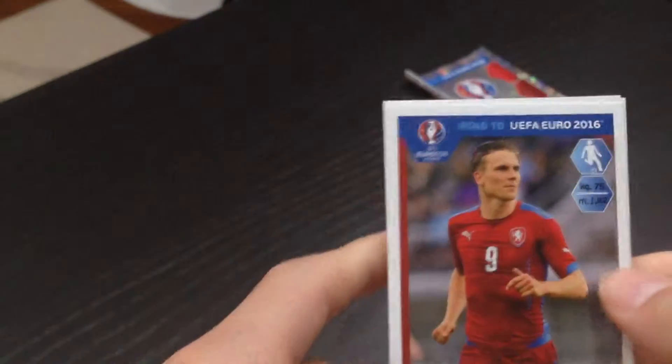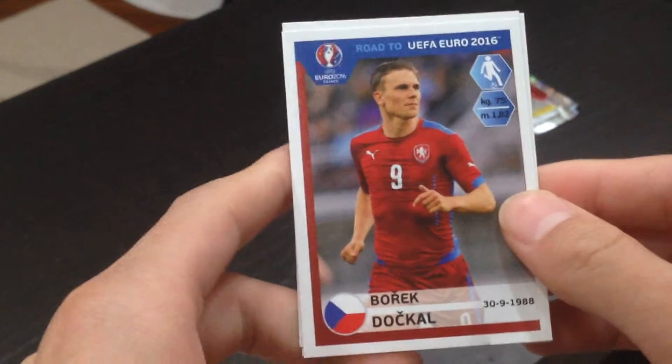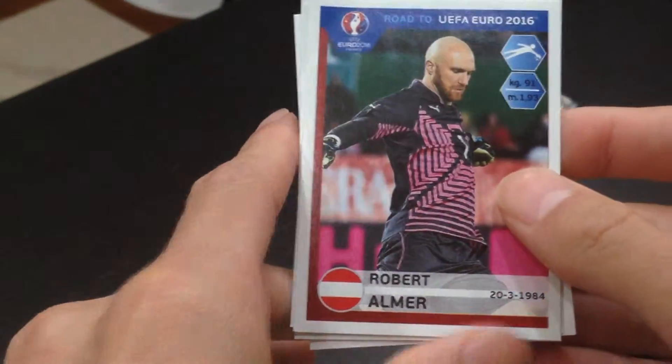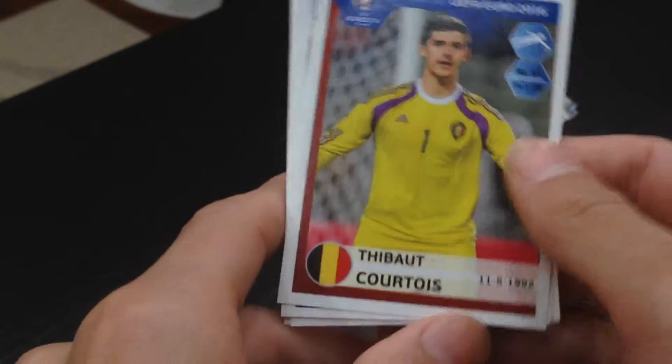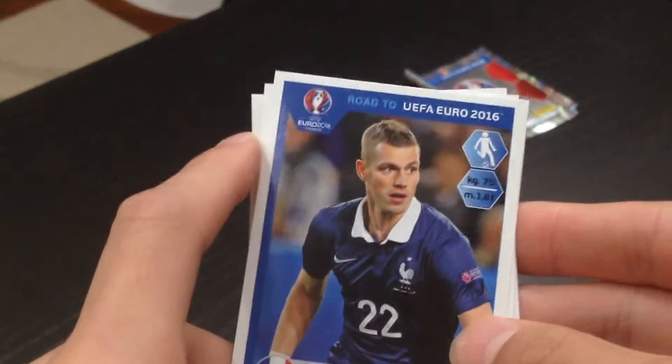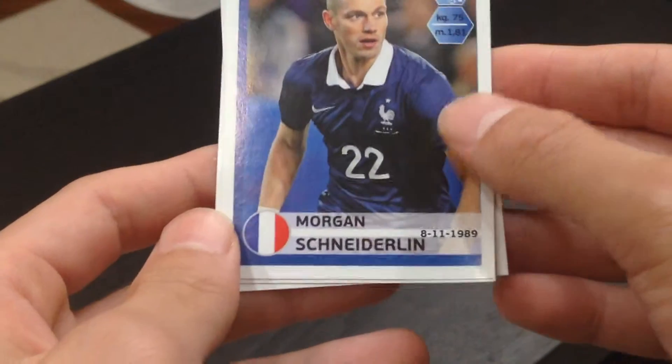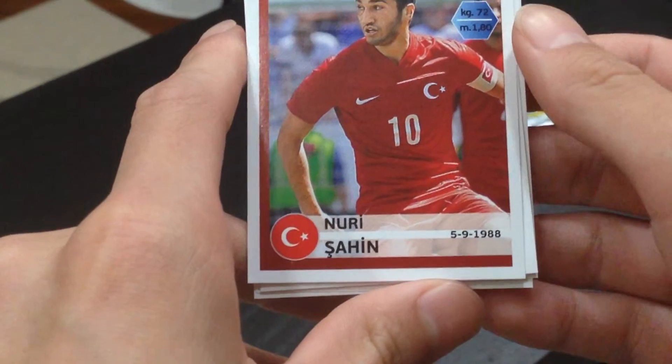Moving on to our fourth pack — can we have a solid striker? Our first player is Dachau, plays for Czech Republic. Second player is Alma. Third player, we have Courtois, plays for Chelsea and Belgium. And fourth player, we have Schneiderlin — CDM, plays for Manchester United and his country France. Pretty decent midfielder. And our last player is Sahin.